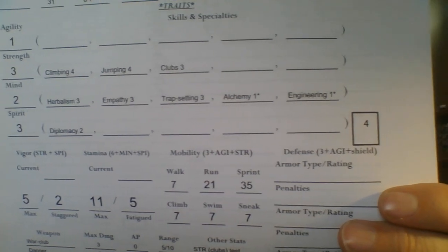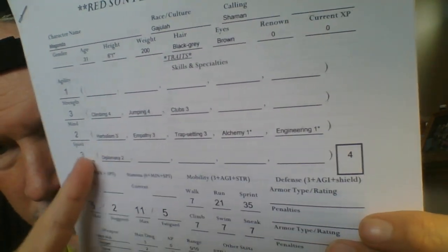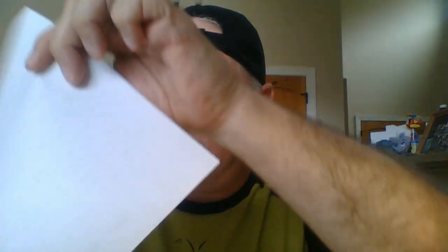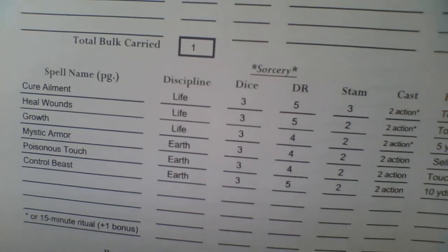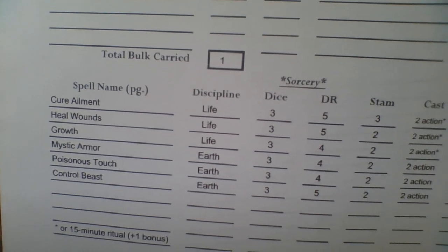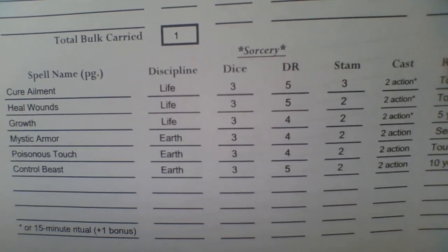Herbalism three, Trap Setting three — and you can see some ones with an asterisk showing they're less than two because they're affected by the Monastic or Savage complication. Then really quick on this second character's sheet two — equipment at the top, but mainly I wanted to show the sorcery section since Kadim didn't have any. This character knows Cure Ailment, Heal Wounds, Growth, Mystic Armor, Poisonous Touch, and Control Beast. The first three are from Life Magic, the next three from Earth Magic.